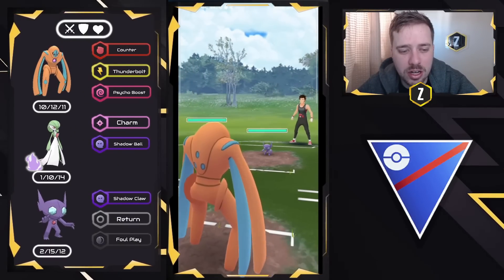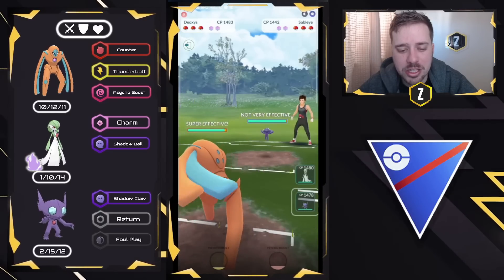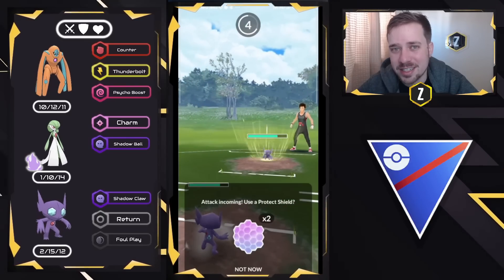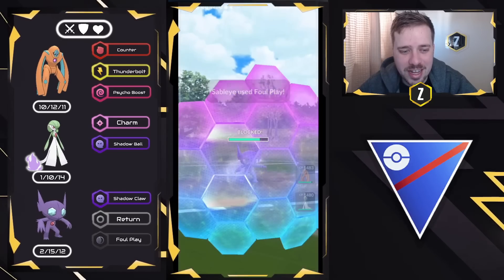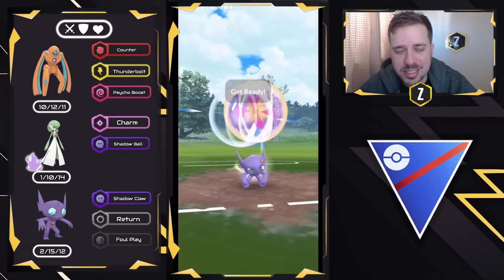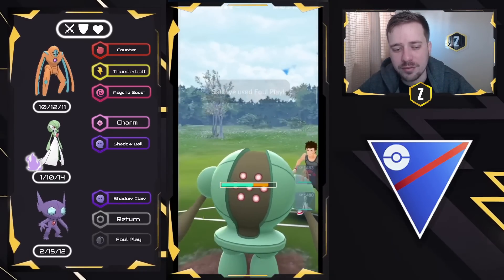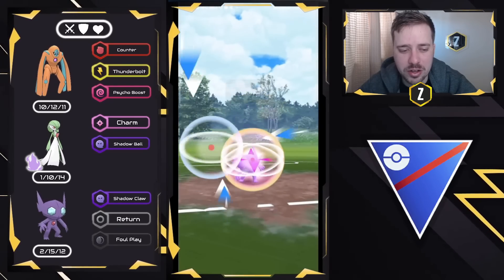We got another Sableye on the lead, so we swap out right away into the mirror match. Unfortunately I did a Counter right there, which allows them to get to the Foul Play before me, so I'm forced to shield — I don't want to take too much damage. In comes a Registeel, similar situation as before. But in this case, instead of two shields on the back end for Gardevoir, we'll only have one, though we can still get a shield from our opponent as we go for another Foul Play.